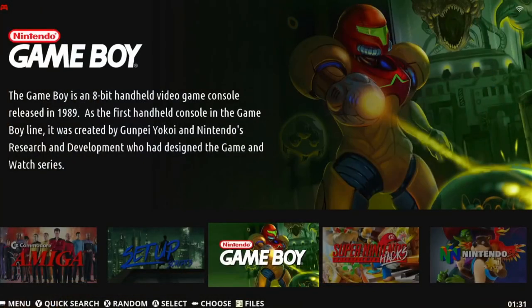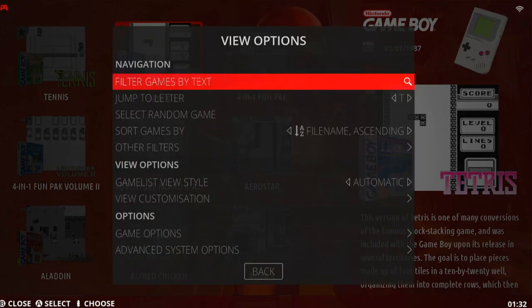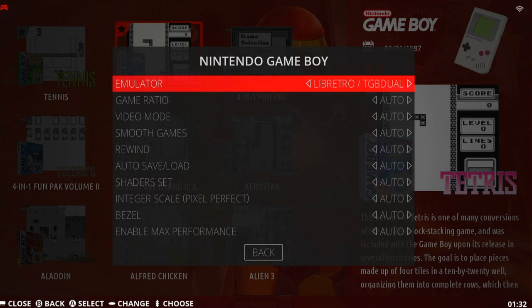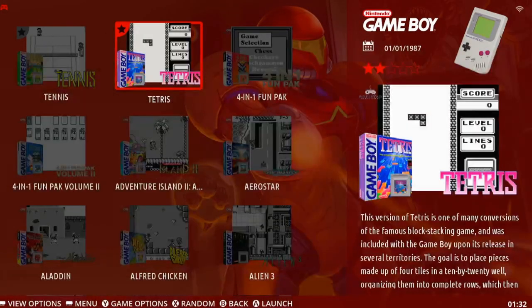We'll start with EmuElec. We have a few games in the ROMs GB folder, so we're going to go into Game Boy, press Select, and then go down to Advanced System Options. Where we have Emulator, we're going to change this to TGB Duel. Hit it back a few times, and now EmuElec is ready to use this emulator.